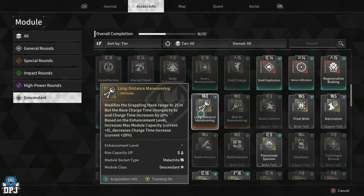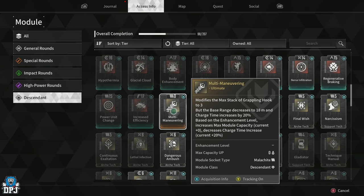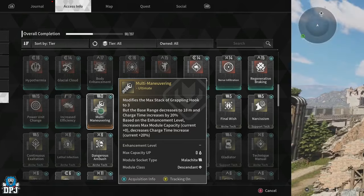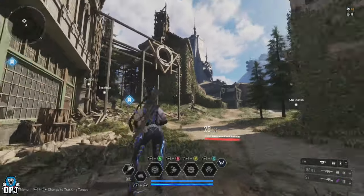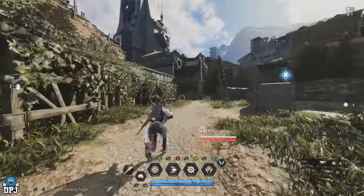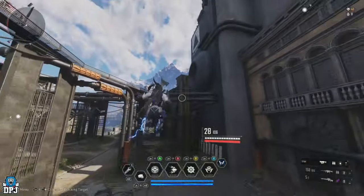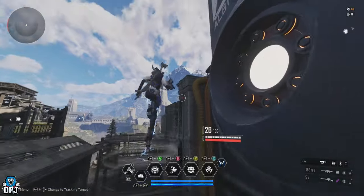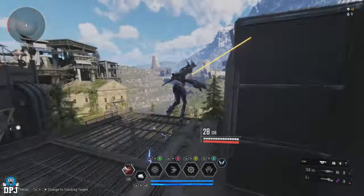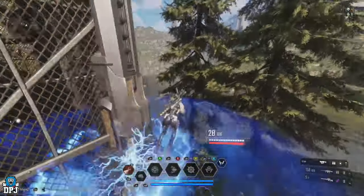I'm also going to showcase the very best farms to up your chances of getting these. First, we have the multi-maneuvering grapple hook. It modifies the max stack of the grappling hook to three — base is two — but the range decreases by 18 meters and charge time increases by 20%. You can feel this massively. It's nice to have three stacks to use in quick succession, but the range just isn't there for me. I'd take the base one over this every day of the week.